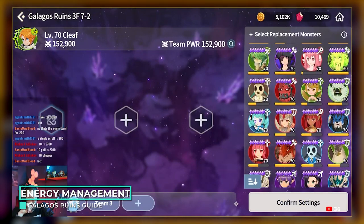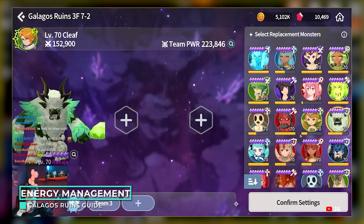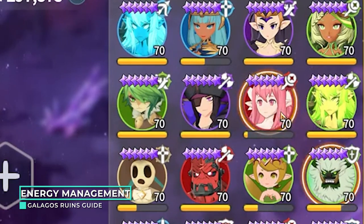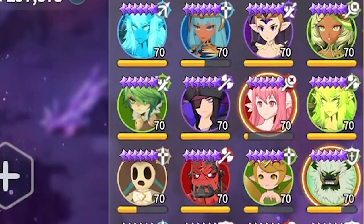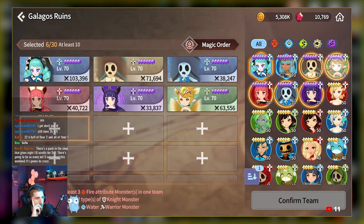Let's look at this first section on energy. A major mechanic in this new content is monster energy — not health, but energy. The more you use the monster, the less energy it will have, and it will deplete all of the energy by using it a lot. Once you've depleted all of the energy, you won't be able to use that monster again for the duration of the runes. This is why it is very important to pay attention so you can get the most out of the monsters that you bring.